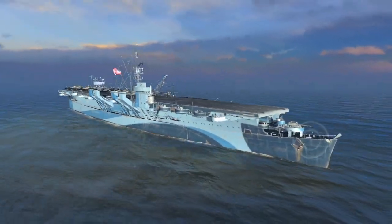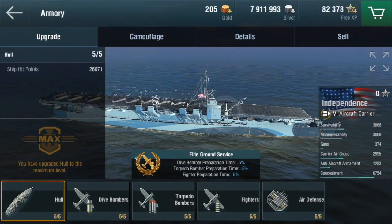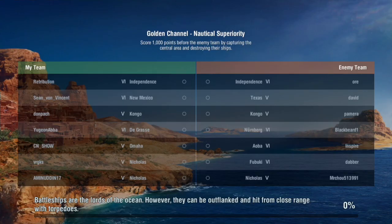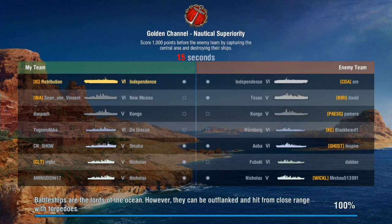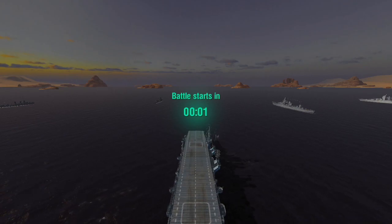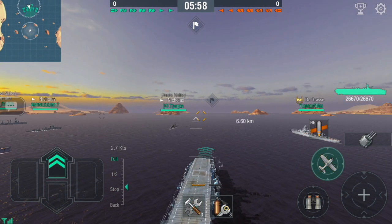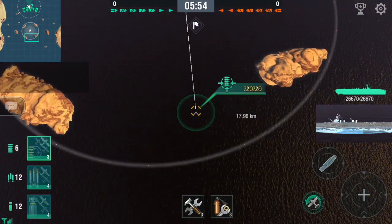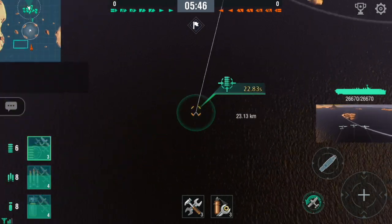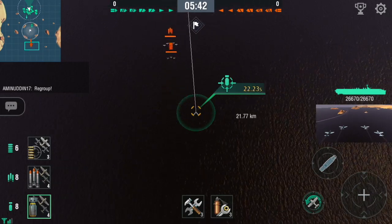There we go — beautiful looking ship. Anyway, let's get into it and try to find a good battle. So I'm facing another Independence. If I'm running the fighter upgrade and he isn't, I will most likely win every dogfight. I'll send the fighters to the center and try to get some fighter action going on. Now I'm going to head up and head left.